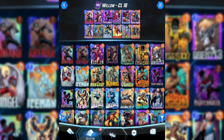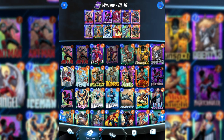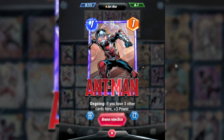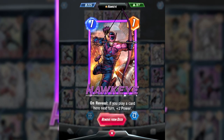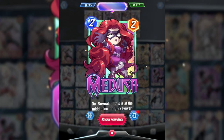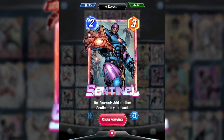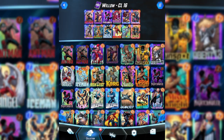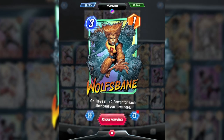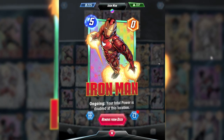I started my climb to Infinite with a budget version of an Odin reveal deck. I think it's totally possible to hit Infinite with that deck, but the main issue is that a lot of games come down to 50-50s with White Tiger, which can be stressful — especially with the predictive power that bots have. So I started experimenting with non-White Tiger lists, mainly focusing on Kazaa. But there's a pretty small number of one-drops available at collection level 16, so it was even less consistent than the White Tiger route.